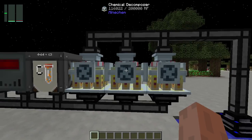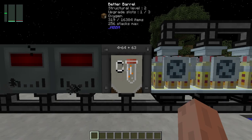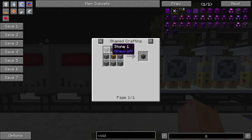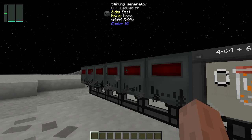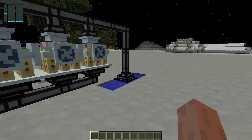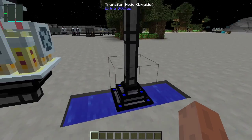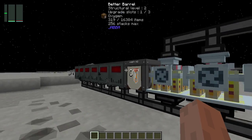This will create infinite power. You can downsize to just one decomposer and one barrel for the oxygen — or even a trash can, which can be made simply with a chest and a few pieces of cobblestone and stone. The Sterling generators create power infinitely as long as the water source blocks don't go away.